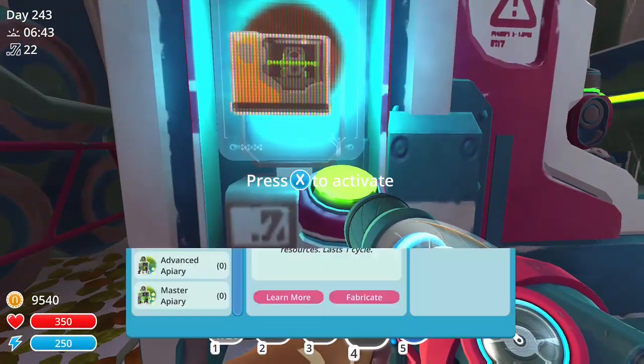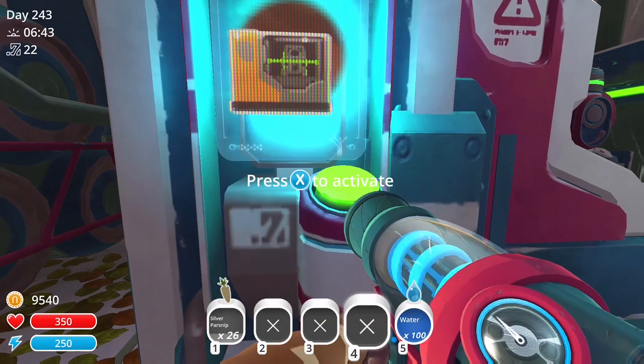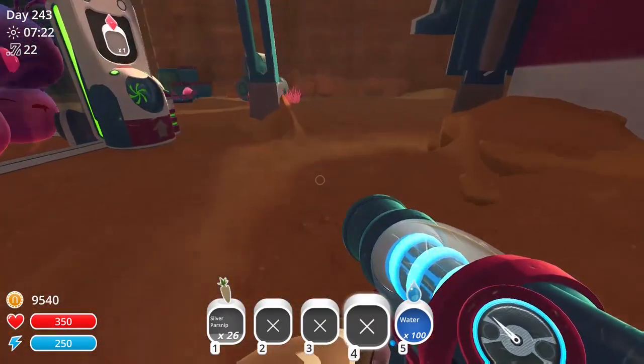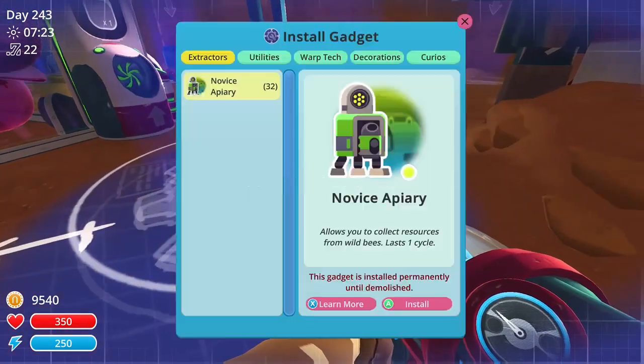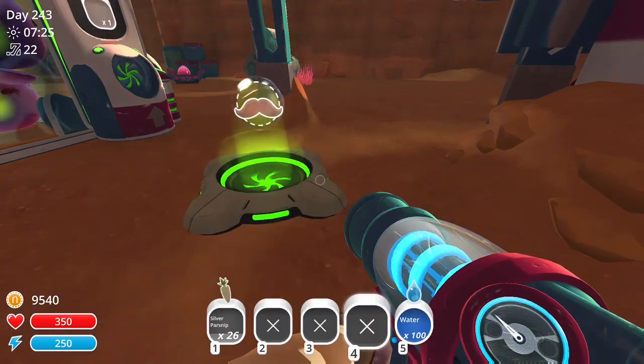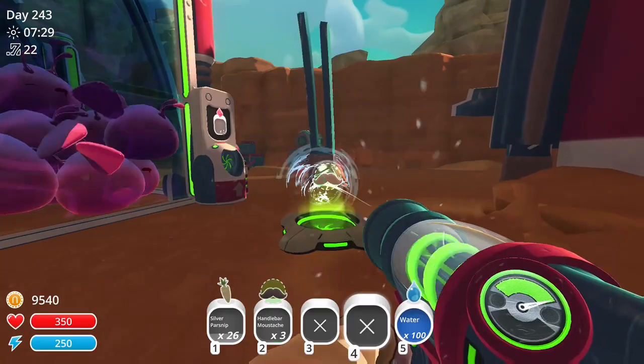Here we are back at the slime science lab, and we are going to go to Curio's and handle our fashion pod. You need a whole bunch of stuff to make it, but once you do, you will have unlimited mustaches. I just threw it down here, but you might want to put it somewhere else, and you can just get as many as you want from it.